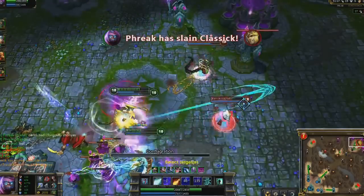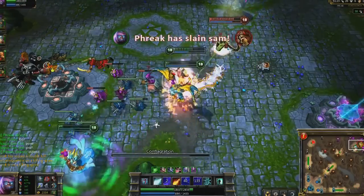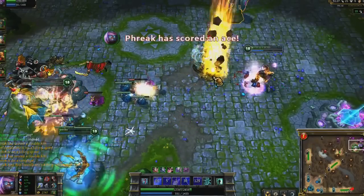Leading with Conflagration, he does a good job of dodging Seer. However, the slow from Rylai's allows me to easily kill him with Pillar of Flame. Afterwards, I wait for Conflagration's cooldown. I turn back onto Cassiopeia, once more casting the anti-champion combo of Conflagration followed by Seer and Pillar of Flame.